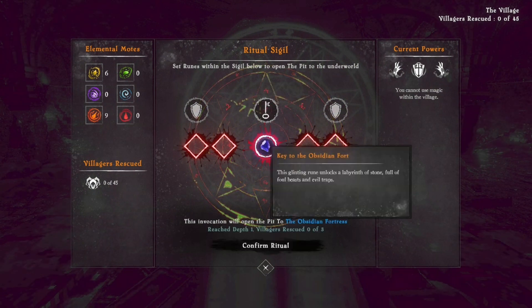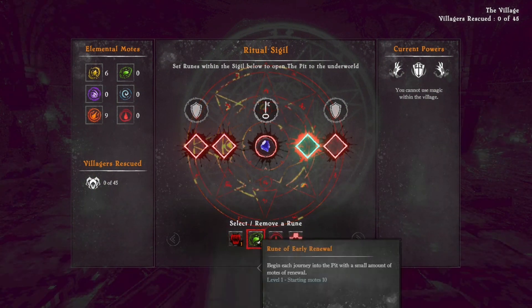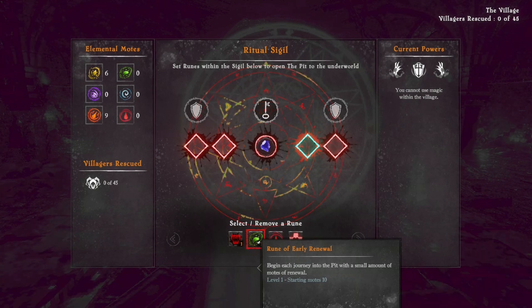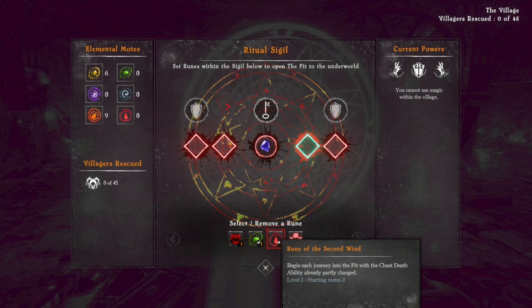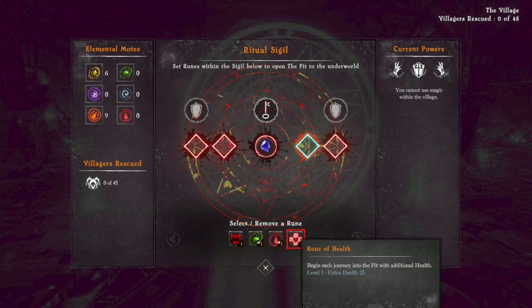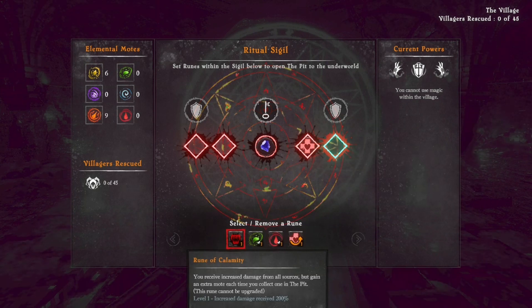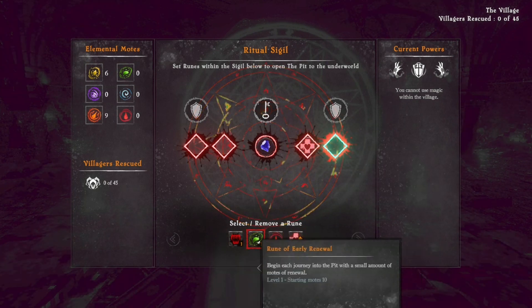We see a key slot that's empty — a 'Key to the Obsidian Fort' that unlocks a labyrinth of stone full of foul beasts and evil traps. In the ritual room, there are rune choices: 'Rune of Early Renewal' begins each journey with a small amount of motes of renewal; 'Rune of Second Wind' begins each journey with the Cheat Death ability already partly charged; and 'Rune of Health' begins each journey with additional health. These look like they're the same each time.